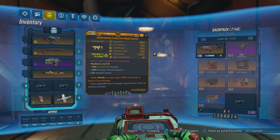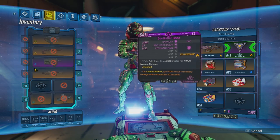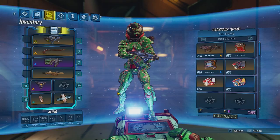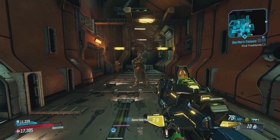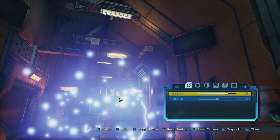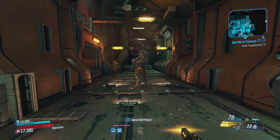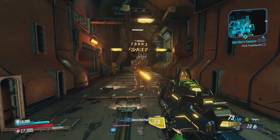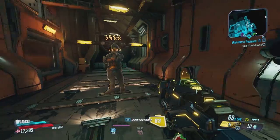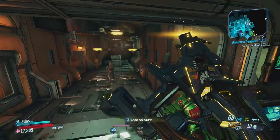My favorite part of this action skill is actually activating action skill end anointments. You'll see this weapon has bonus incendiary damage for 10 seconds on action skill end. And even on my first shot, I'm already getting that bonus — my weapon is going to get it for the next 10 seconds. And I can use it again and it actually resets the timer. So this is really good for action skill end anoints.